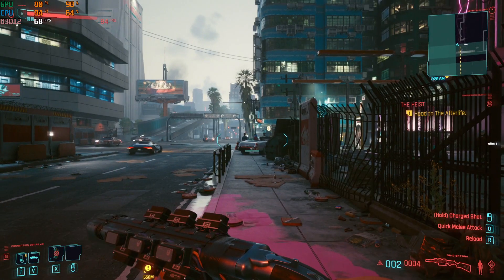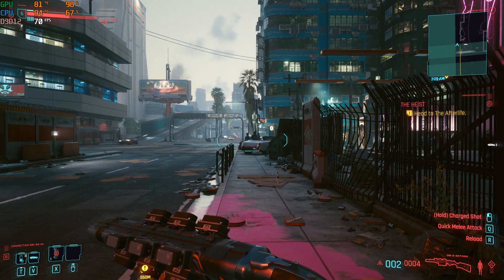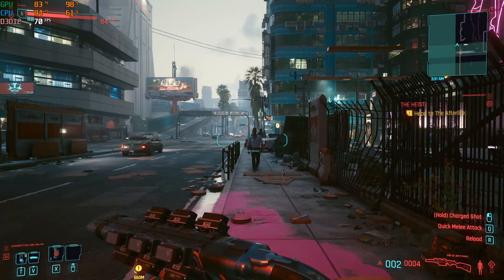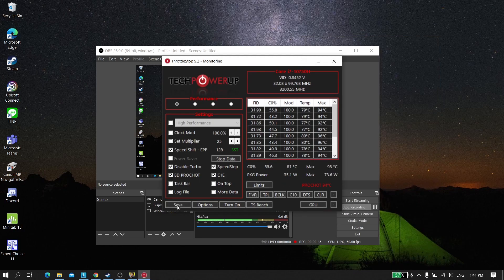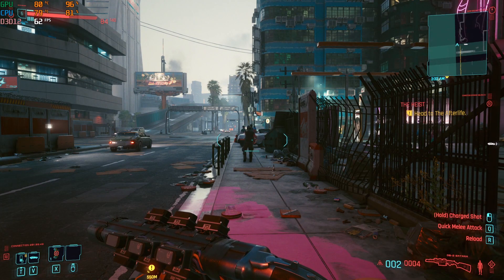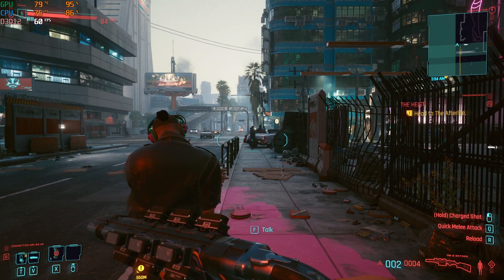If you try a game that is GPU-bound, like Cyberpunk, you'll see that my temperature goes up to 94-95 degrees and my FPS is around 70-69 without Disable Turbo. When we enable Disable Turbo and save it, the temperature goes down to 79-80 and the FPS drops to 65 — that's only 9 FPS down — which doesn't affect the game much since it's GPU-bound.